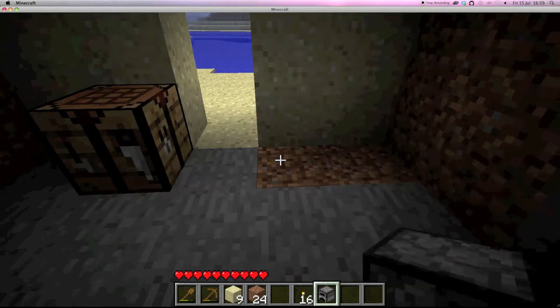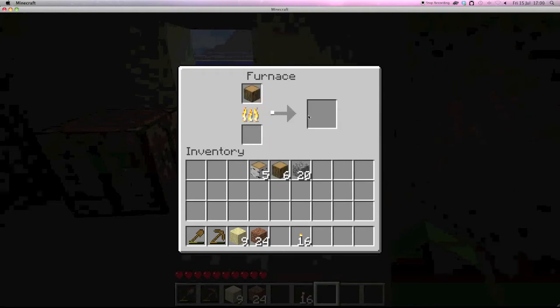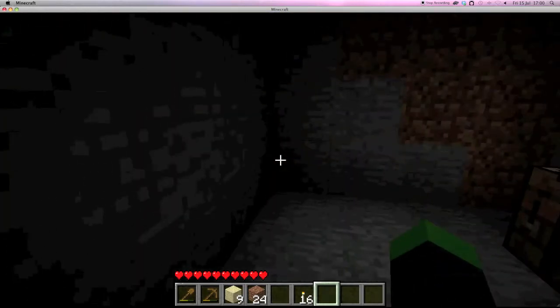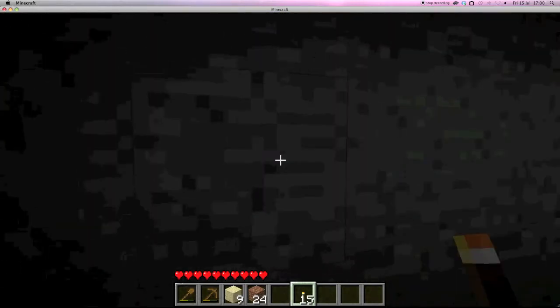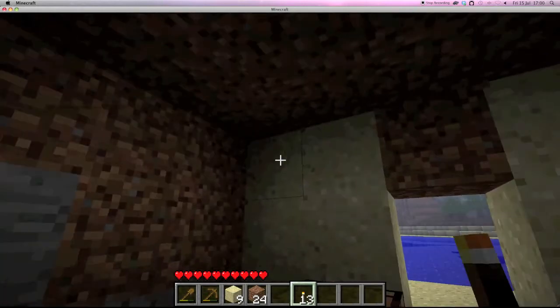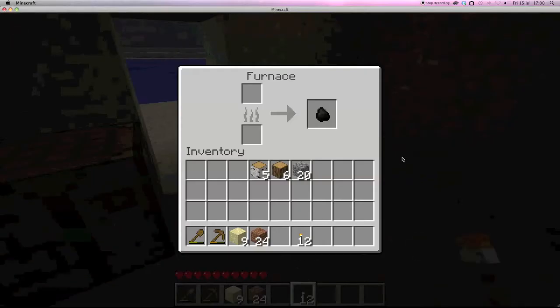I'll put my furnace here and show you another way of making torches — put wood in there and wood in there as well, and soon it'll turn into charcoal. I'll put some torches here in the corners to give me a bit of light when it gets to night. Now I've got some charcoal from burning wood.